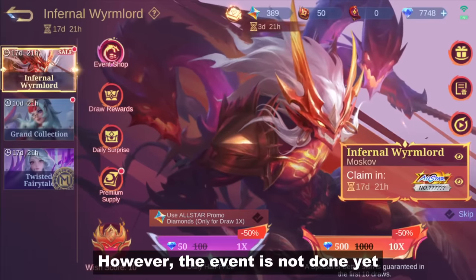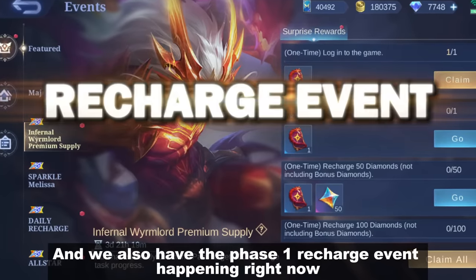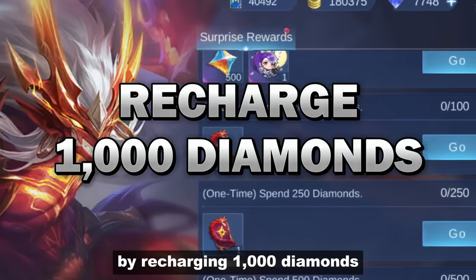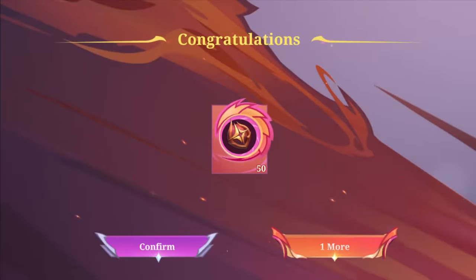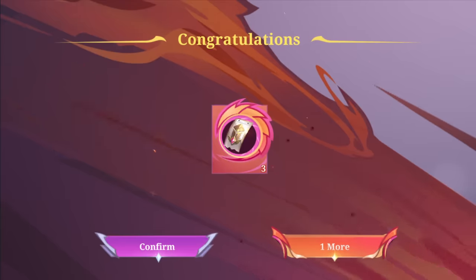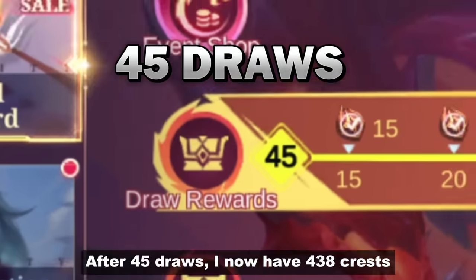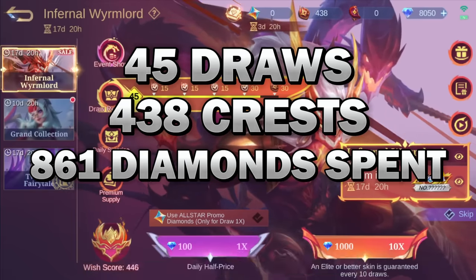However, the event is not done yet because today marks the sale of the silver tags. We also have the phase 1 recharge event happening right now. Let's do a quick test to see how many crests I can get by recharging 1,000 diamonds. And there you have it — after 45 draws, I now have 438 crests. That's a total of 861 diamonds spent.